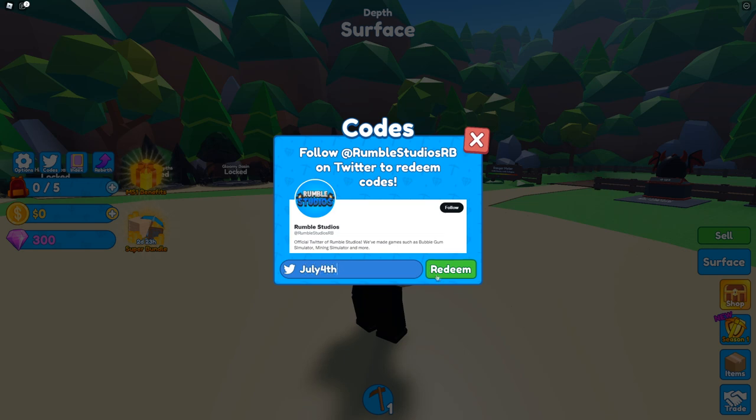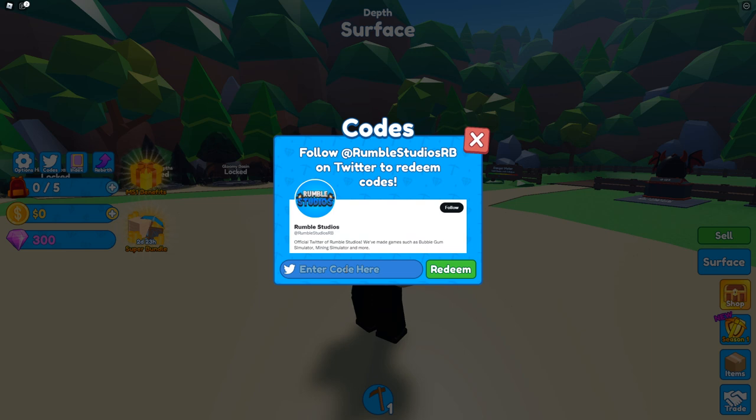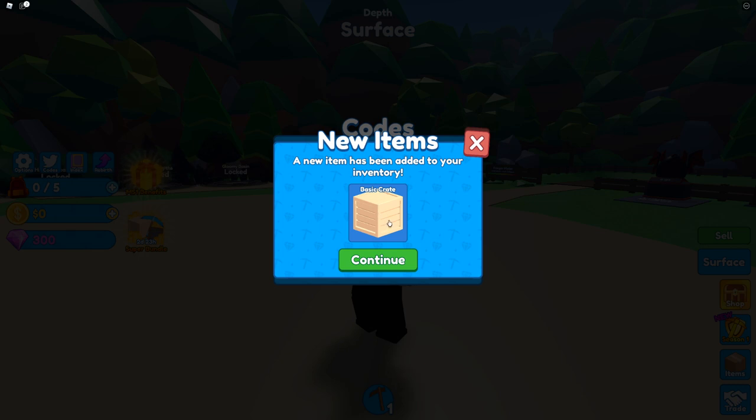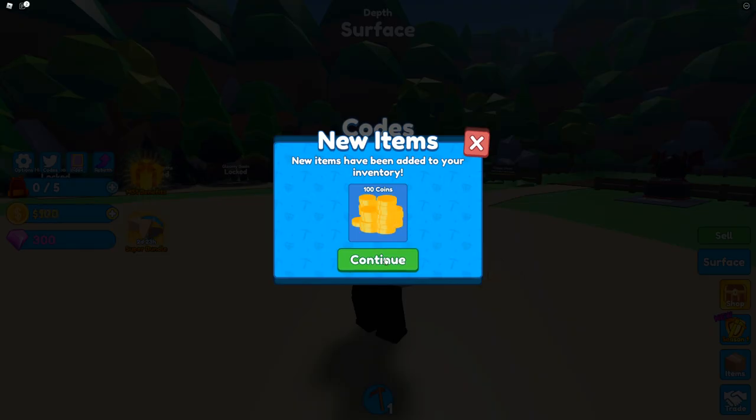Next one is July4th — another lucky boost. After that it's update4 — another super lucky boost, really awesome. Next code is factory — another lucky boost. Next code is lucky — redeem that for another lucky boost, and this one's for an hour instead of 30 minutes, which is really nice. After that it's superlucky — redeem that for a super lucky boost for 30 minutes. Next is free crate — that gives you another basic crate for free. Finally, the code release gives you 100 coins for free.